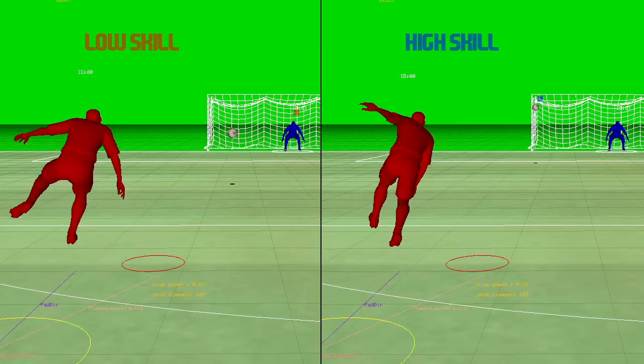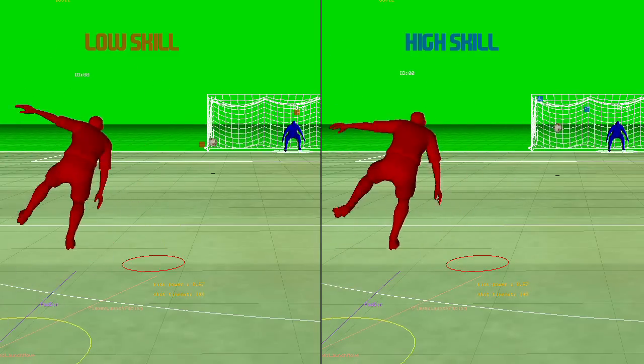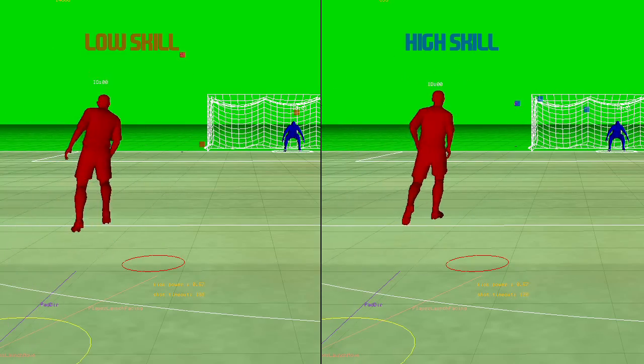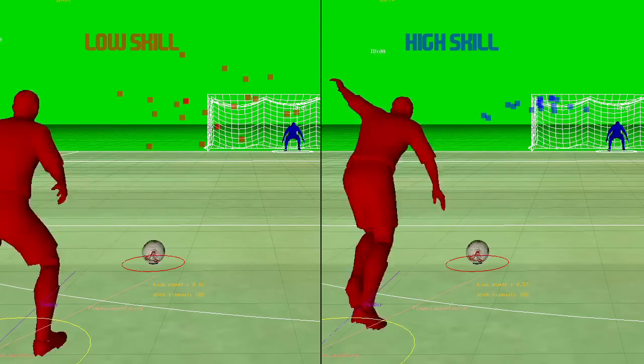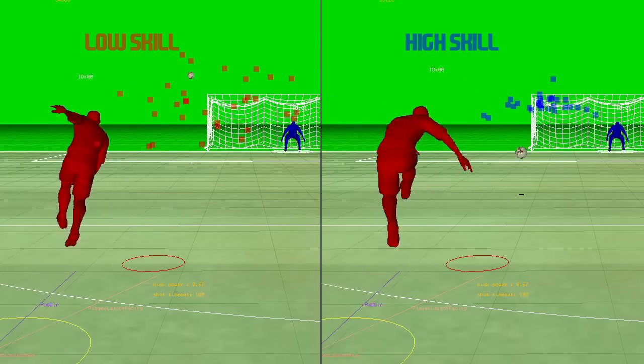I'm now going to show you a test that we do on the shooting attributes. This time the video is side by side and you can see that we have two players, one high skill and one low skill, both hitting the same shot over and over, aiming for the top left corner. The red and blue boxes indicate where the ball crosses the goal line, and you can see that the variance of the high skill player is much lower, but also the accuracy of the high skill player is much higher than that of the low skill player.